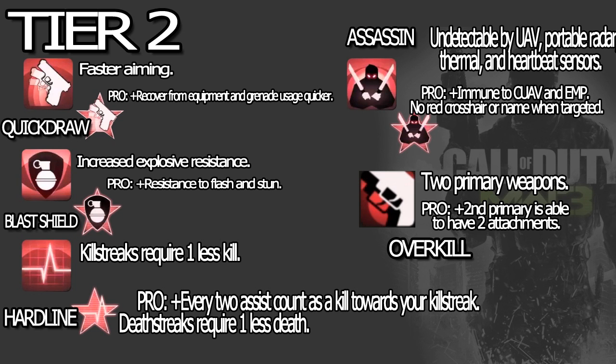Now let's move on to Tier 2. We have Quickdraw, Blast Shield, Hardline, Assassin, and Overkill. Quickdraw is gonna be crucial for snipers and SMGs — faster aiming down sight. The pro part is recover from equipment and grenade usage quicker, meaning the animation for flashbangs is a lot quicker. I tend to think that flashbangs when hit directly are better versus stuns — that's just my two cents.